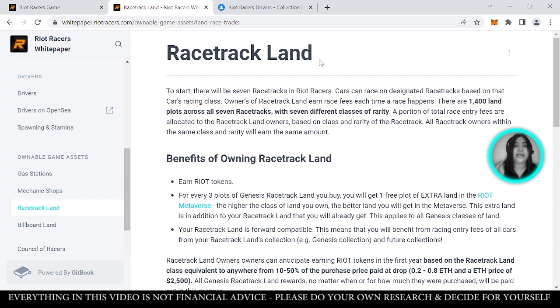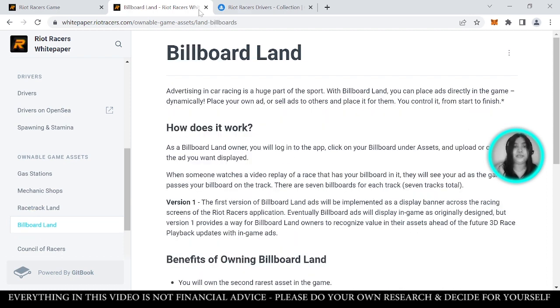You can earn Riot tokens by owning a mechanic shop, plus you get a 15% discount on all upgrades for your own cars. There's racetrack land where cars can race on designated racetracks based on a car's racing class. And there's billboard land where you can place ads directly in the game dynamically — you can place your own ads or sell ad space to others.